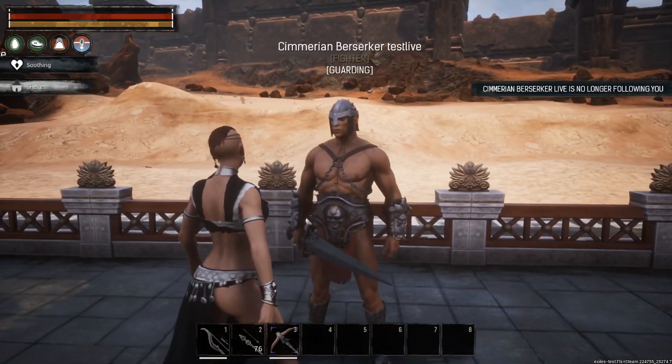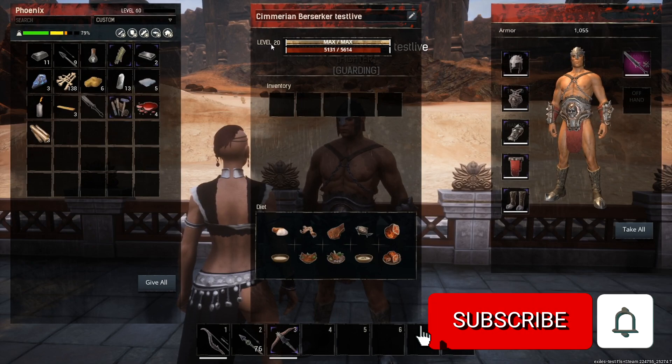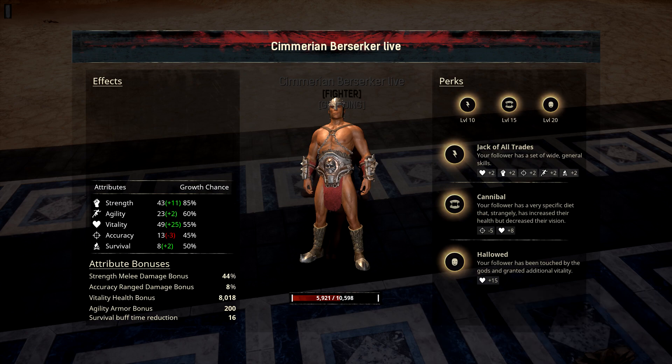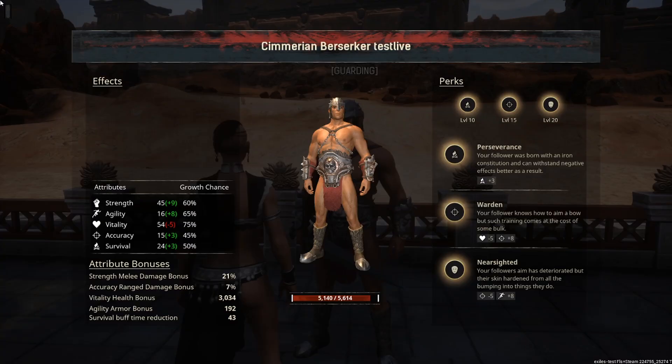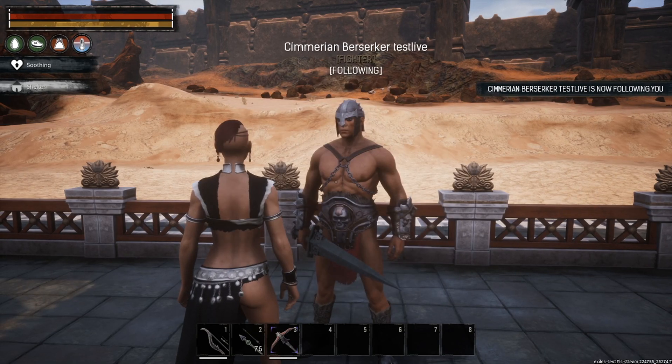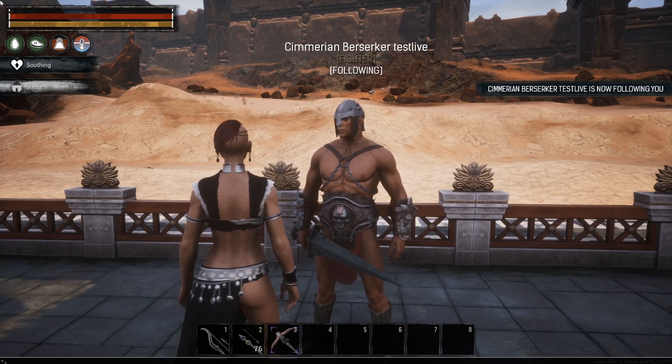I don't know if that's intended for them to keep their melee damage modifier after this patch comes out, or if that's currently just an issue on test live — I will continue to cover that in videos as we move forward. The live thrall had 7,162 hit points. Last but not least, we have the test live thrall. I changed his strength to 54 as well so we could see the difference, and here's his damage modifier at 2.24.